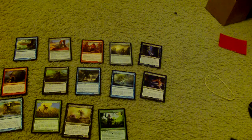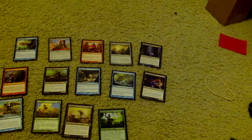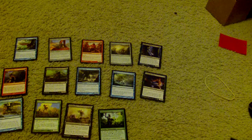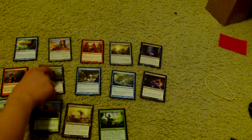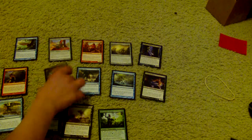So for this pack, I am eyeing, of course, the Night Howler — definitely a good one. I'm also eyeing Fleet Feather Sandals, just because it gives flying and haste. I'd probably pick Baleful Eidolon first, just cause you're able to bestow it and it has deathtouch.